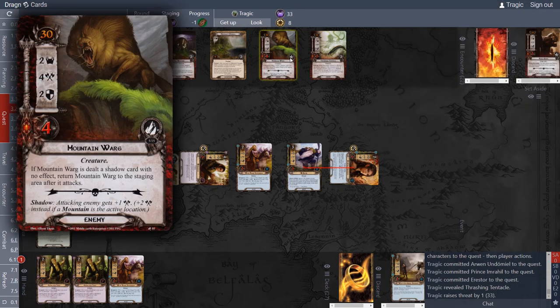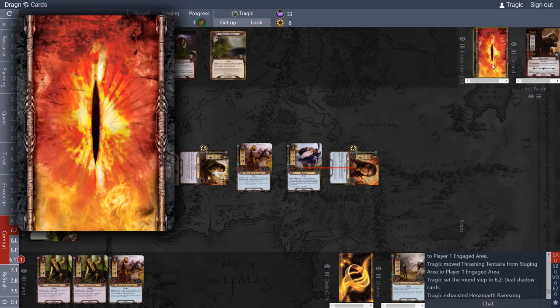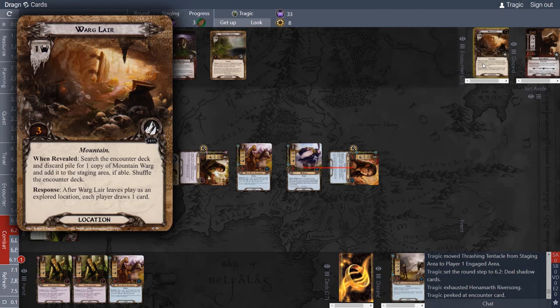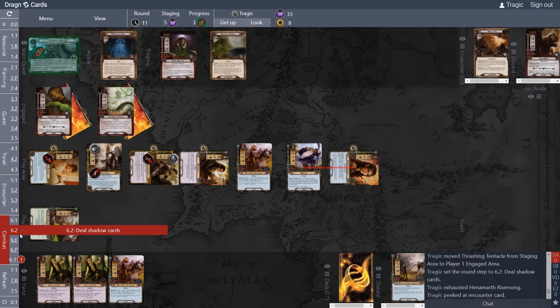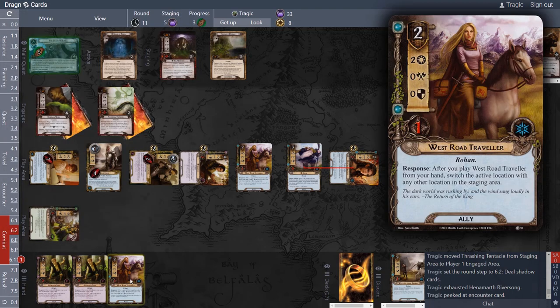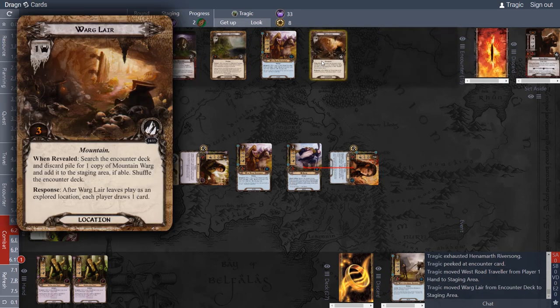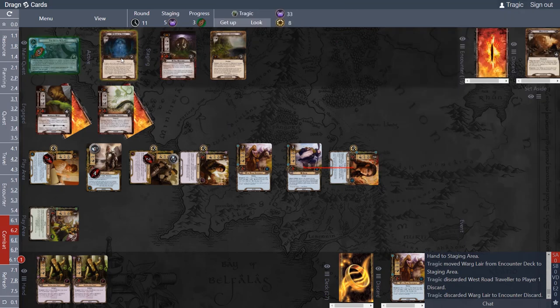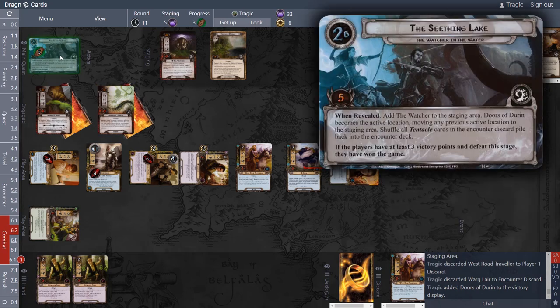Both these enemies attack us. I tap Hammermath to see what's next: a Warg and a Westward Traveler — we're fine. Remember there's an action phase after things are revealed, so I tap him. The Warg's Lair is next. I discard Westward Traveler, then discard the top card of the encounter deck — which is also Warg's Lair. They have the same name, so that matches. Doors of Durin are sent to the victory display.